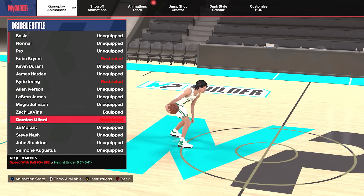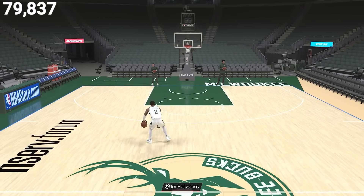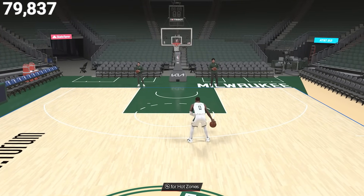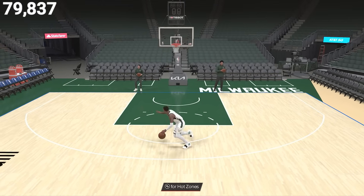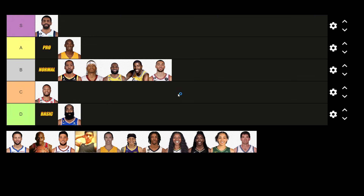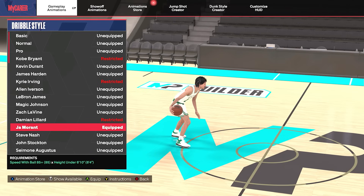Now up next is Damian Lillard — you have to be under 6'5" with a 90 speed with ball. I don't understand why his requirement is so high because his dribble style is pretty mid. His speed boost towards the ball hand actually isn't too bad, but it's his cross launch animation that has a delayed speed boost to it. With its competitors at that 90 speed with ball, I couldn't imagine going with his dribble style above something like Kyrie Irving. So considering its requirement, we're going to throw him in the C tier.